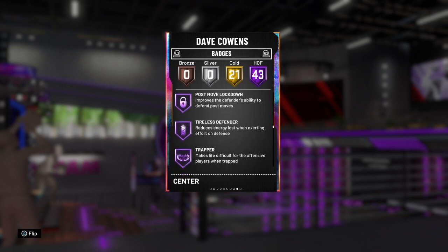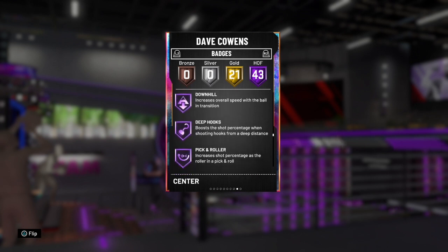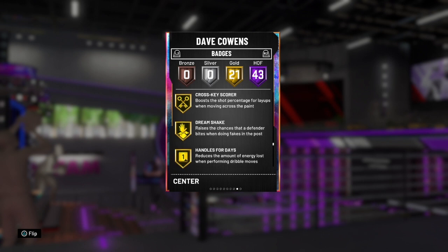The only Hall of Fame badge that you would want that it doesn't have is range extender — that's the only badge, but it is gold so you can still green up. Tireless defender, worm, back down punisher, contact finisher, Hall of Fame deep hooks — that's extremely OP. Hall of Fame pick and roll, fancy footwork, slithery finisher, giant slayer. Look at these badges — this card has almost 70 badges total, like absolutely insane. All gold and Hall of Fame as well.